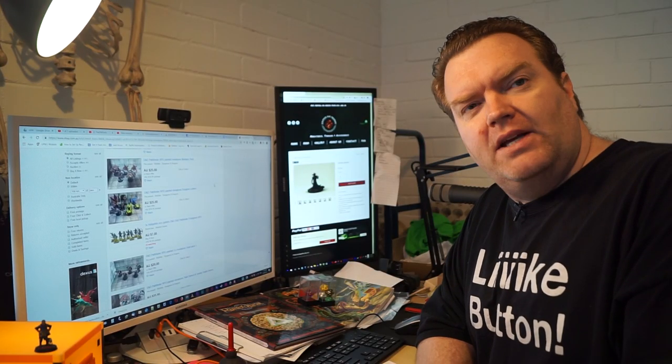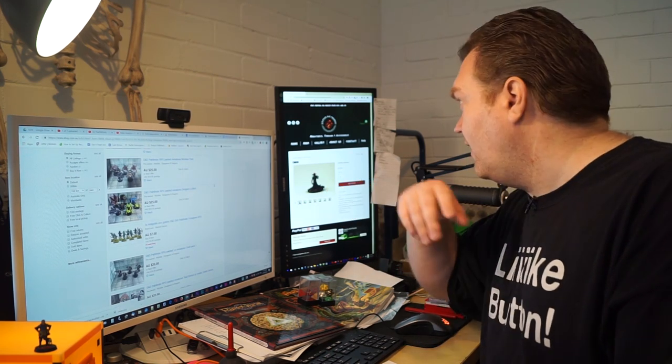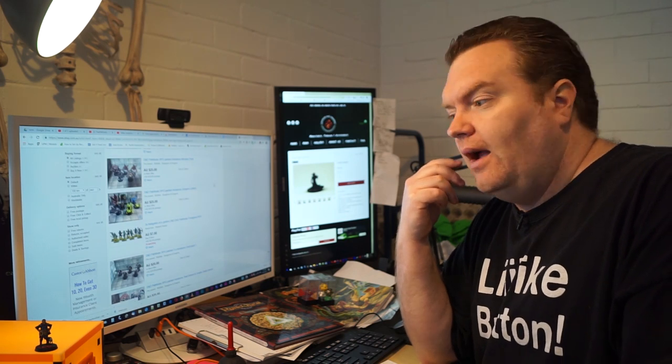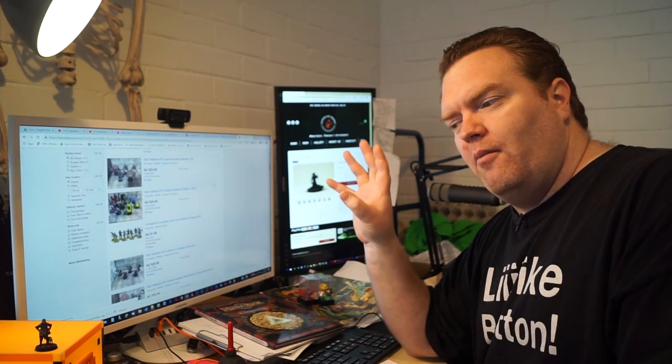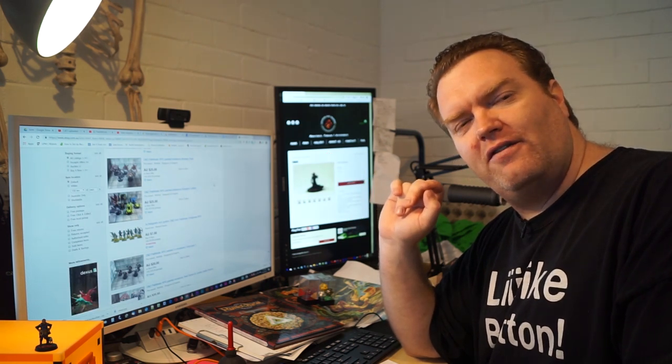One of the easiest places to find miniatures is online. You can go to independent companies like Crippled God Foundry, who have partnered with us on some of our modules, and of course eBay. But not everything is on there, so sometimes you need to go further afield.